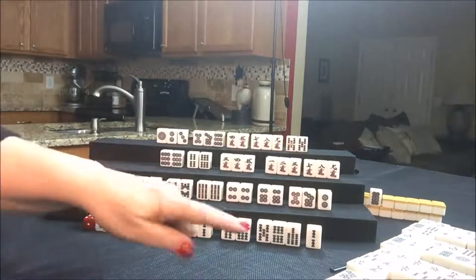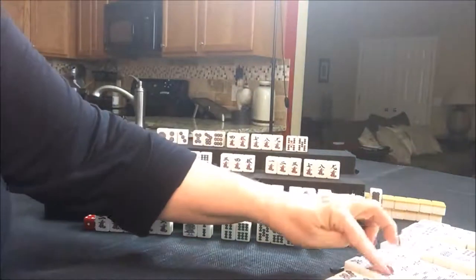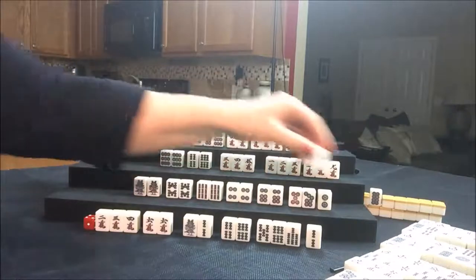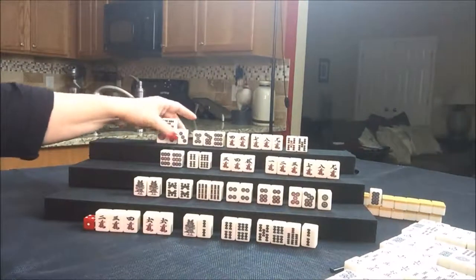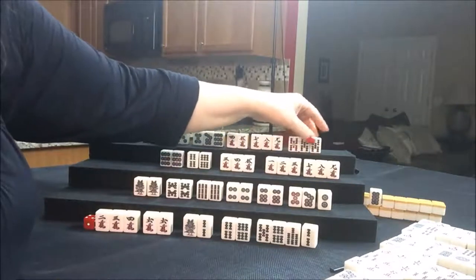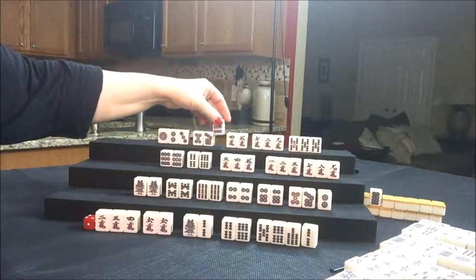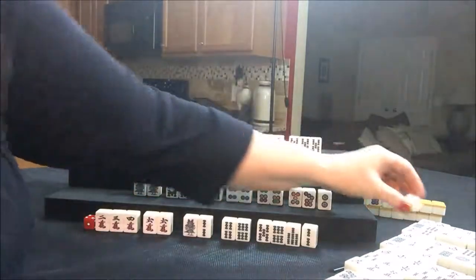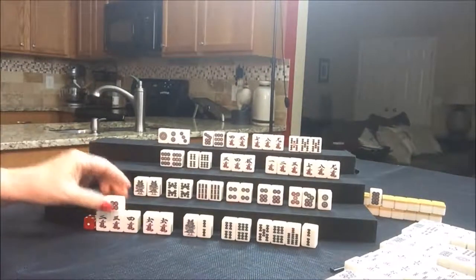I just threw a three crack. Draw for South — six crack, that's a discard. Draw for West — they drew a West, that's a good discard. Draw for North — five bam. Oh, we can't — we haven't reached for them. But maybe we can reach. No, they're still not ready. This is Dora. Let's discard the five dot. Draw for East — six dot, discard.